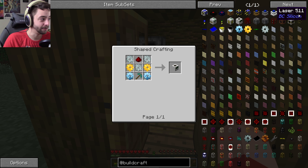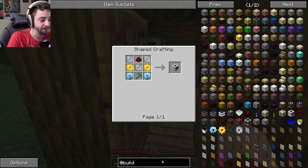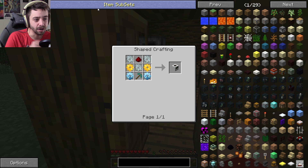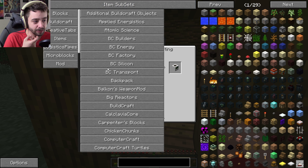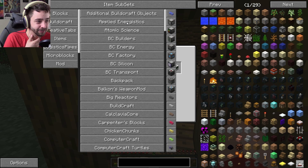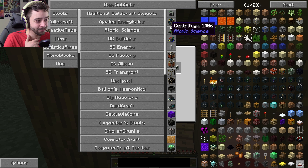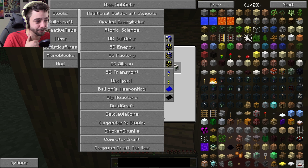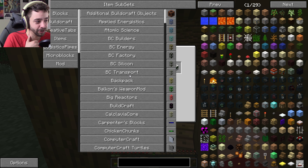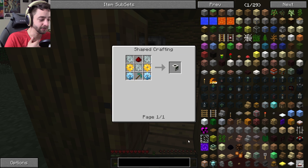We need a lot of diamond. While you do that, I'm going to be making some tools. Let me take a look at some of the mods here. We have Applied Energistics, additional BuildCraft objects, Atomic Science, BuildCraft builders, silicon transport. Oh, we can build a backpack — we should probably build a backpack. What do we need to do to get that?